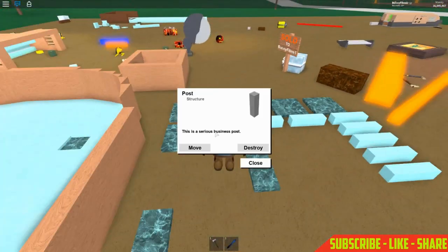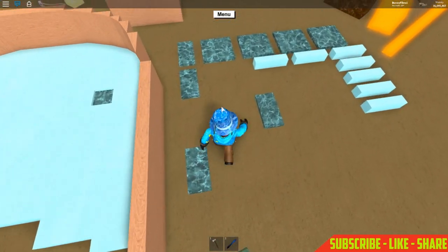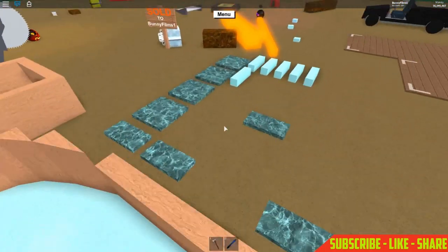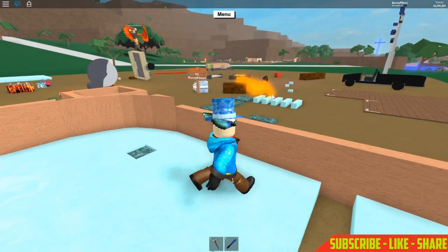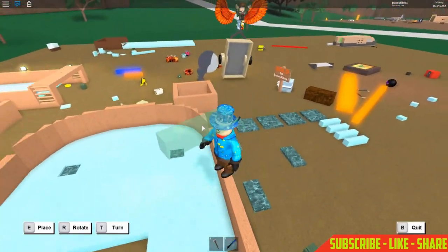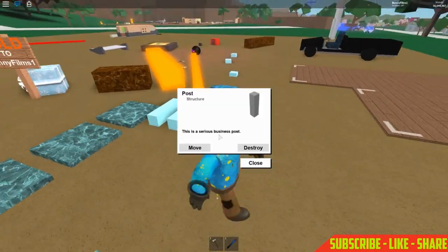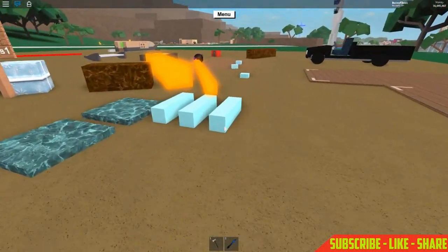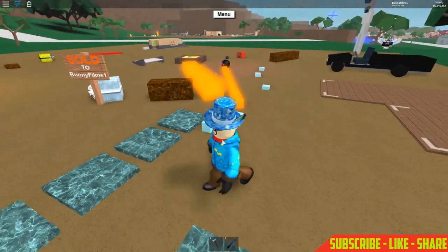Now we want to go ahead and grab some posts — we're going to place all eight. Place one there and one here, then go to the opposite side and place one right here. Place another post so you have an 8x2 area. Do the same on the other side — place one post there and another right over here.